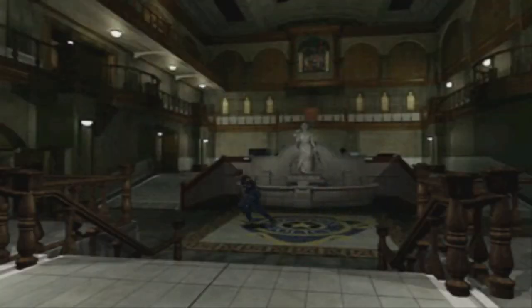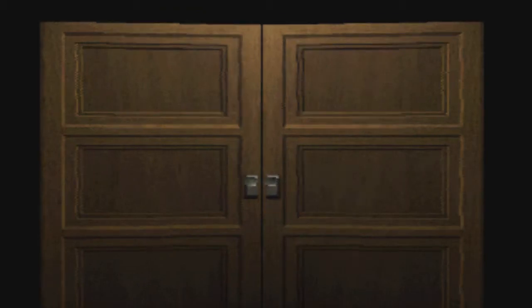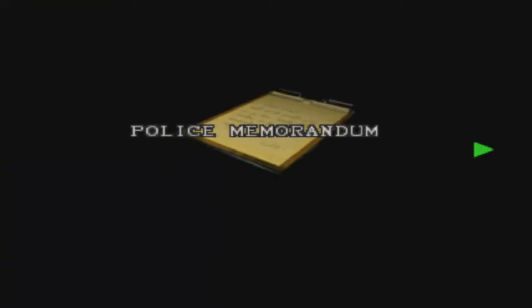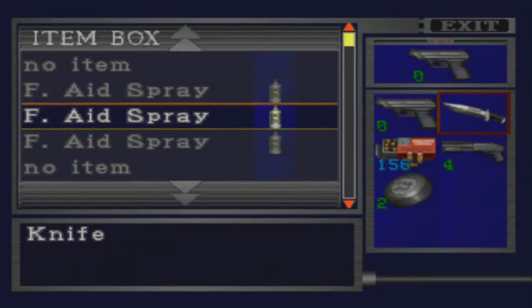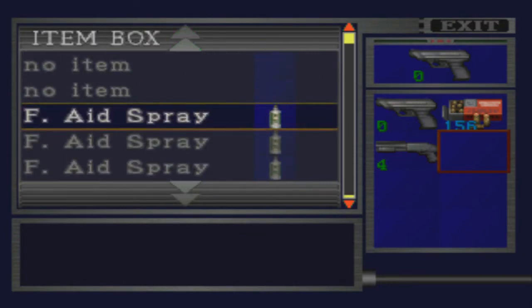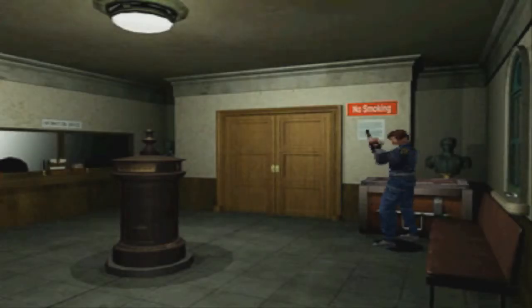We got the key card and the doors are unlocked, so let's go in. I'm not really wanting to go in here because I know what's in here, but that's okay. You can read the policeman's notes — you want that safe code. There's a health spray here; you don't really need the knife or ink ribbon, just takes up space. Got plenty of health sprays though.